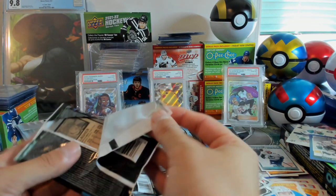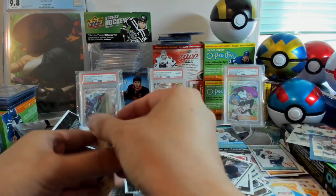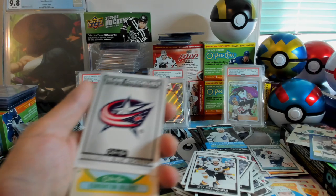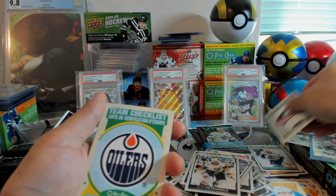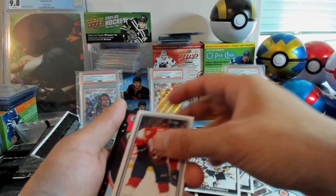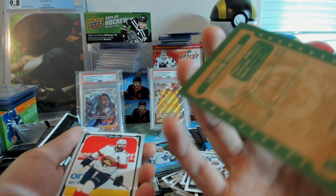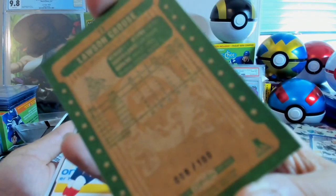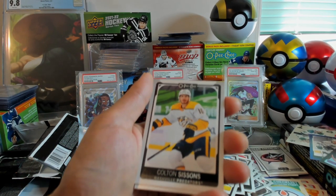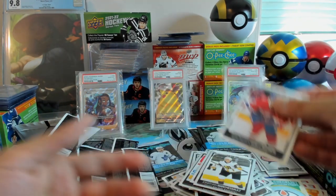And the next pack. We've got Thatcher Demko, Alex Pietrangelo, Blue Jackets Team Checklist, the Oilers Retro Team Checklist, Jonathan Huberdeau Tallboy, and a Black Parallel of Lawson Crouse — this is numbered to 800. Keith Yandle, Colton Sissons, Jonathan Marchessault, and Brendan Gallagher. That was the last card of the pack.